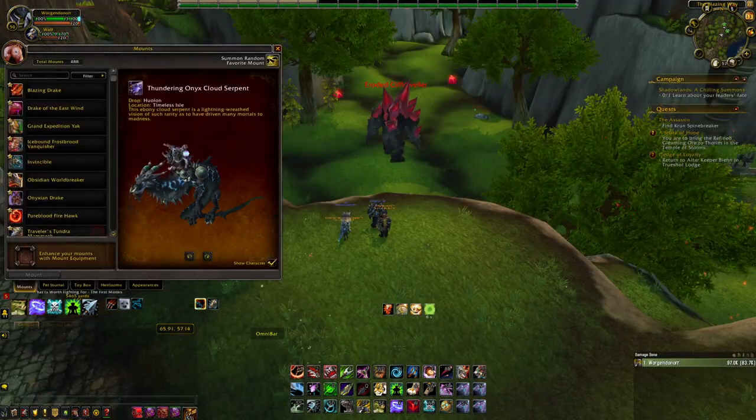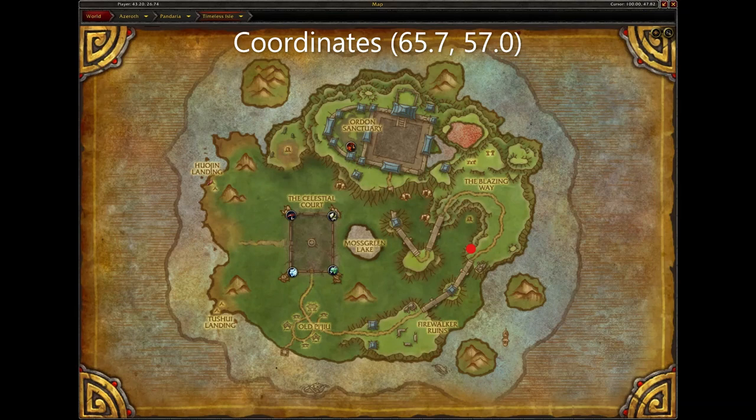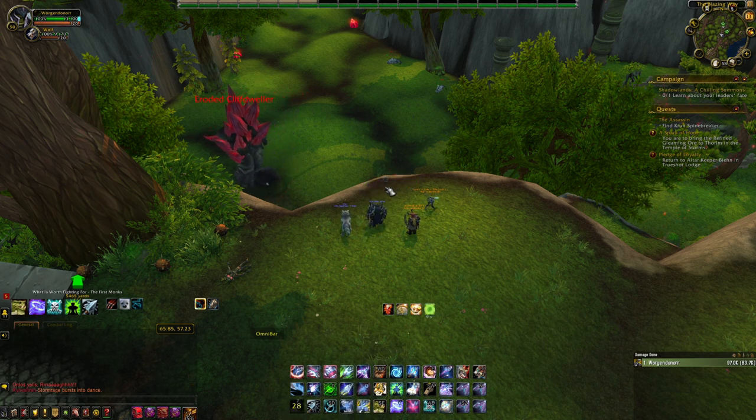Next is the Thundering Onyx Cloud Serpent. To get this mount, you need to head to this location on the Timeless Isle and farm the rare elite Huolon. Huolon has a spawn time of approximately 40 to 60 minutes and has about a 1% chance to drop the Thundering Onyx Cloud Serpent. You can farm Huolon without any limit and loot him as many times as you are able to get the tag on him. I would highly recommend getting into a full party and farming Huolon, as there is a lot of competition for this mount.